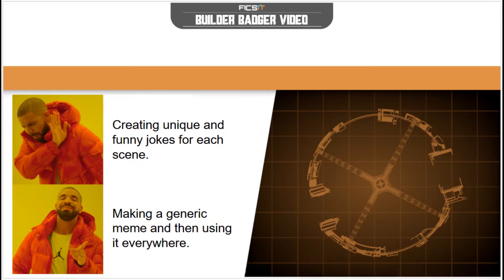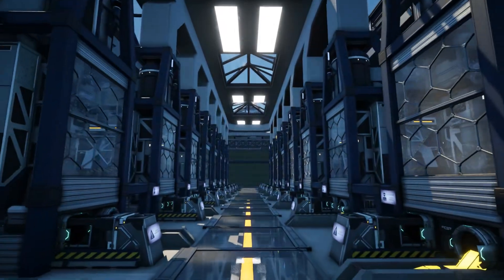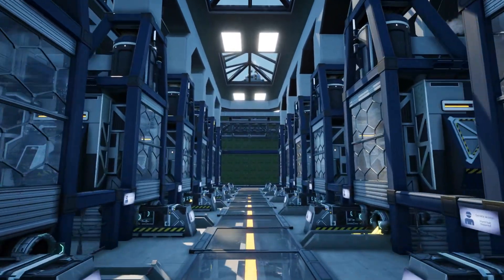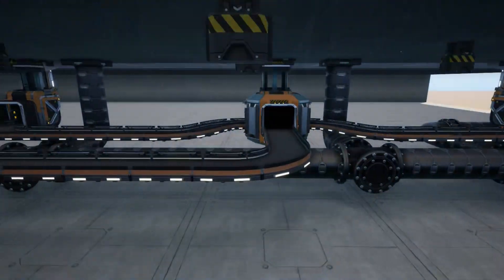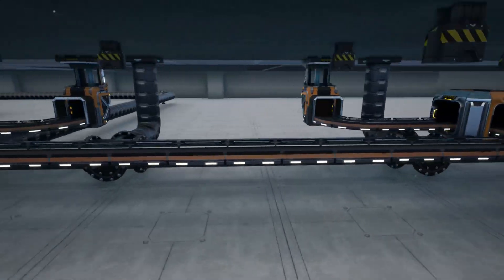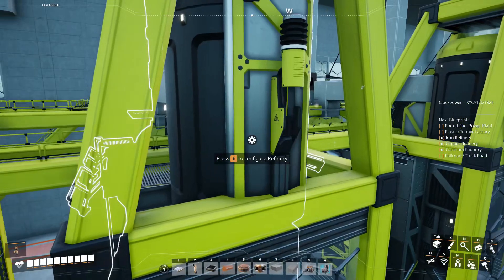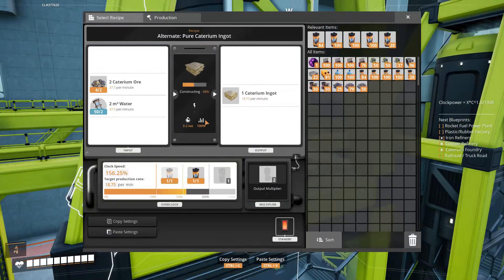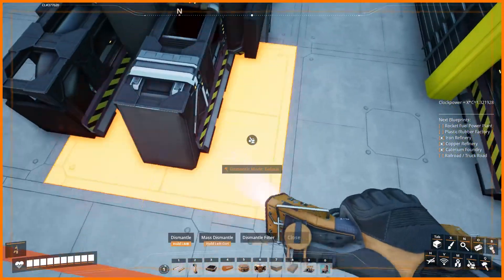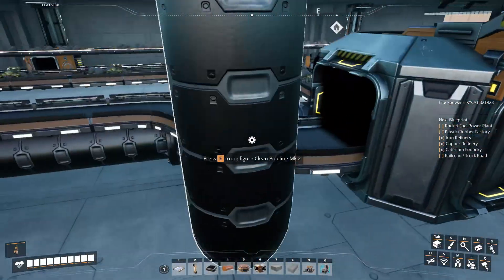The following blueprints have been optimized for ease of construction for all three factory types as a whole, rather than optimizing construction costs for each individual factory. Because pure copper ingot has the lowest throughput, it was used to determine the quantity of machines: 16 refineries per floor. The logistics of the pure ingot recipes are straightforward so we simply feed the ore and water in from below. This layout has been thoroughly tested and verified with 100% uptime as long as the water throughput is less than 590 cubic meters of water per minute. This is convenient because the copper refinery only needs 400 cubic meters of water per minute.